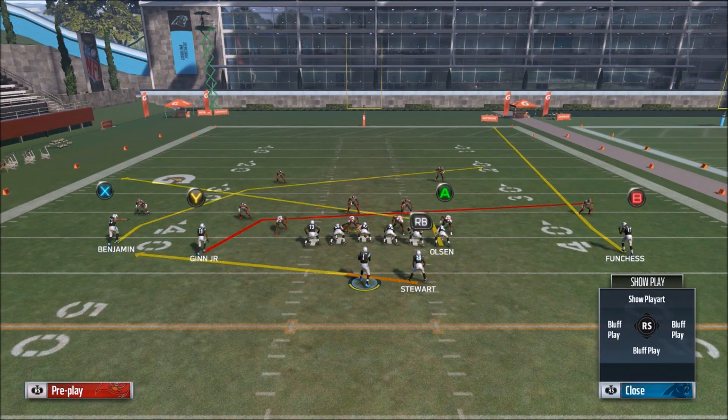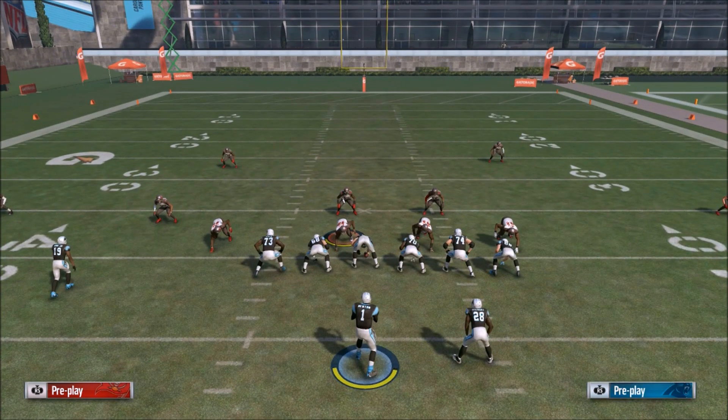On the left side of the field we have the running back going to the flat and the slant route going over the top a little deeper. Against any zone defense, we just read how the defense is playing. If they're playing standard, the linebackers are going to drift back, allowing us to hit that flat route for about five-plus yards. Four yards would be the worst case, but that's still a solid gain.